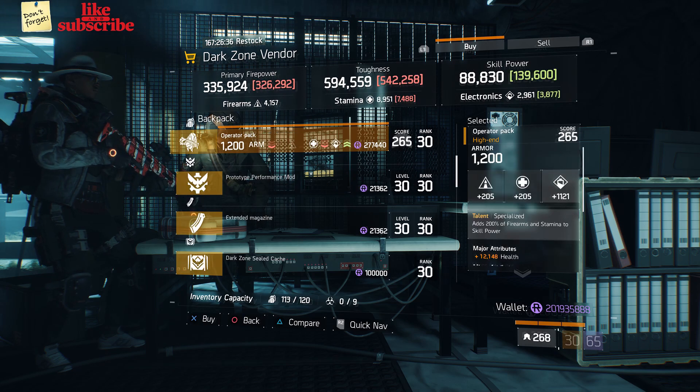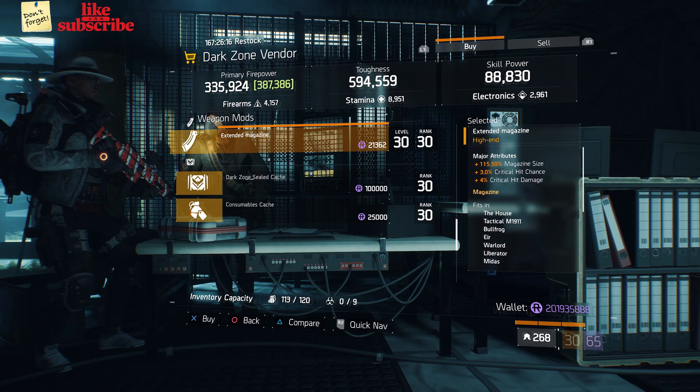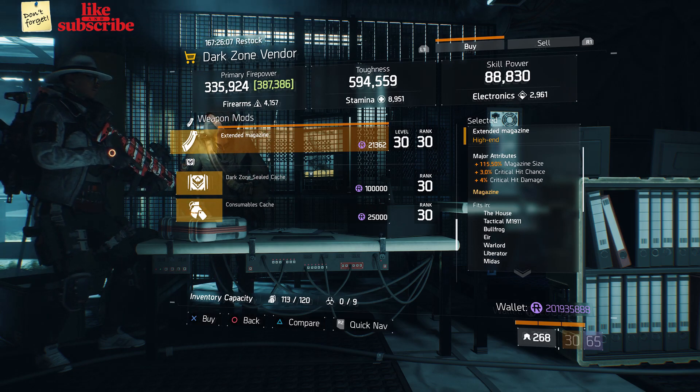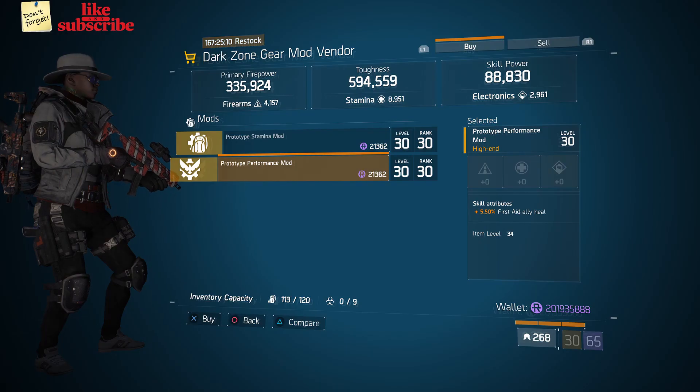Also at West 53rd, we got an Operator Pack with the talent Specialized, and an Extended Magazine with 115.50% Magazine Size, 3% Critical Hit Chance, and 4% Critical Hit Damage.